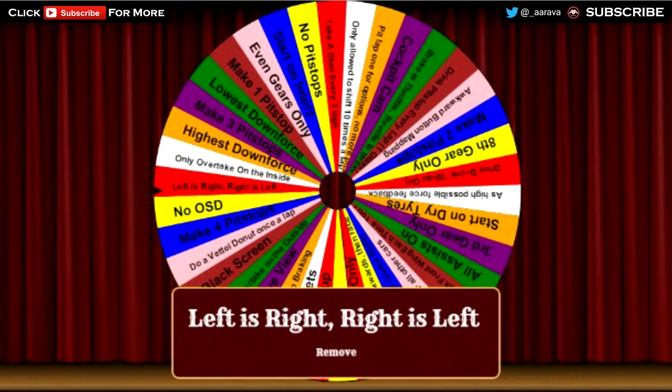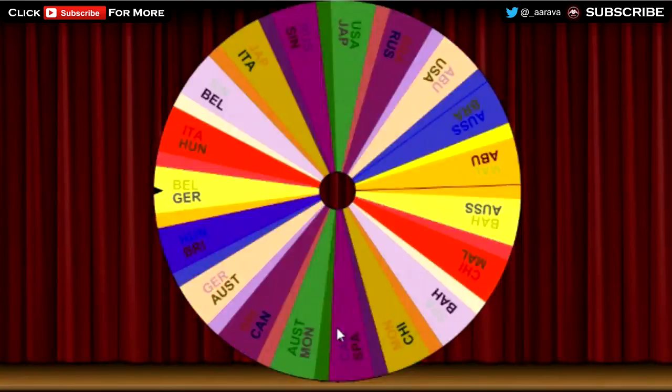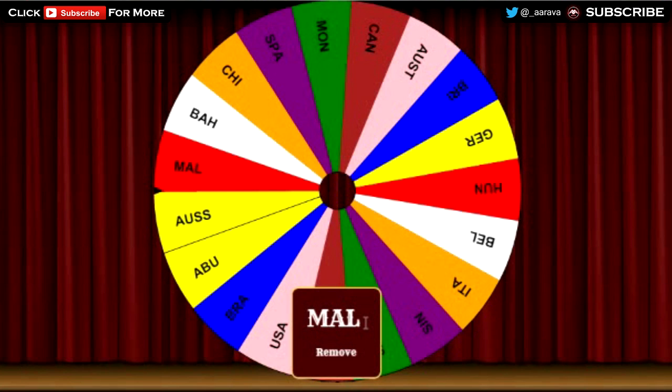Now let's get on to the track. Please do not be Monaco — if it is Monaco I'm going to die. Click to spin. The track we're going to do it at today is going to be... Malaysia! So that's not too bad. A lot of winding corners but long corners, so I can kind of get it in my mind before the corner starts and figure out which way I'm turning.